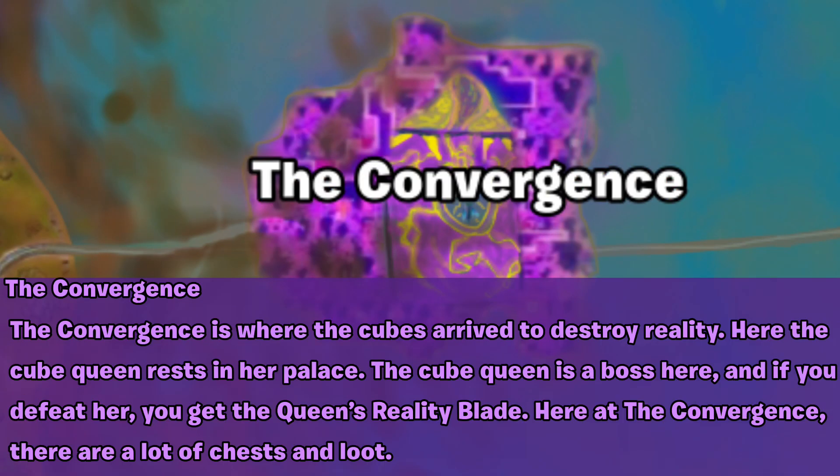The Convergence is where the cubes arrive to destroy reality. Here the Cube King rests in her palace. The Cube King is the boss here, and if you defeat her, you receive the Queen's Reality Blade. There are also a lot of chests and loot.